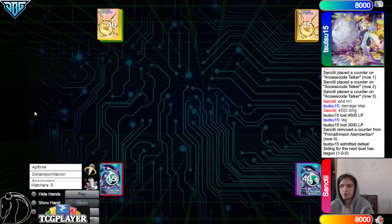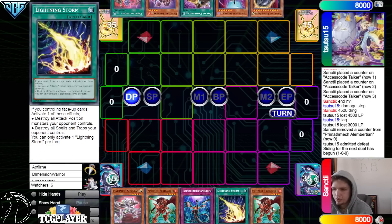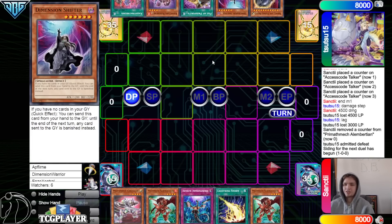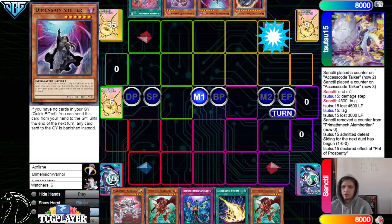Moving on to game number two — we're gonna get to see Kashtira go first. Opening hands: we have Circular, Subtraction, Imperm, Elstorm, Subtraction. They have Nib, Shifter, Prosperity, Rise Heart, Theosis. Activate Pot of Prosperity, go banish for cost — any response? No — chain Shifter.